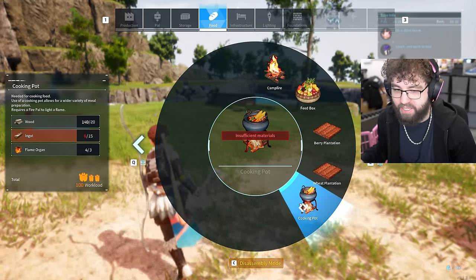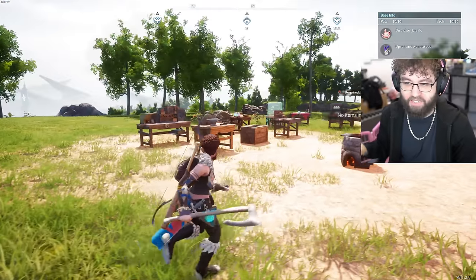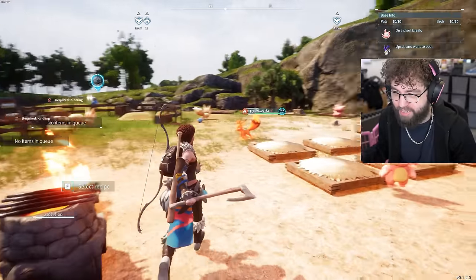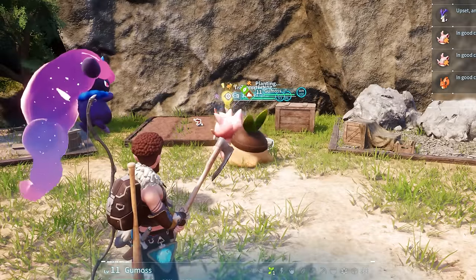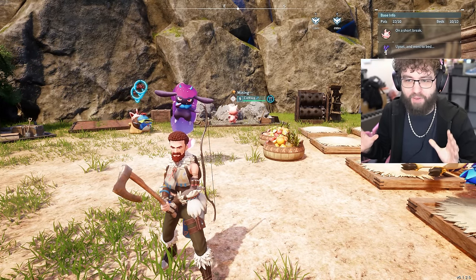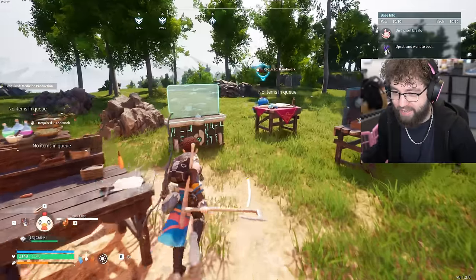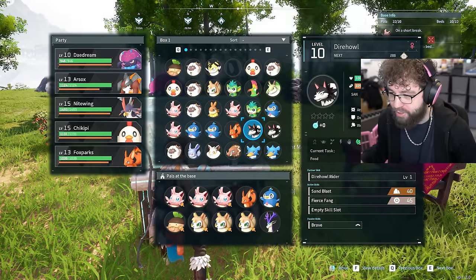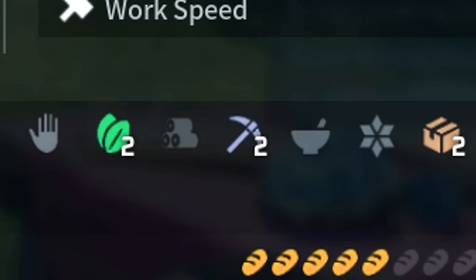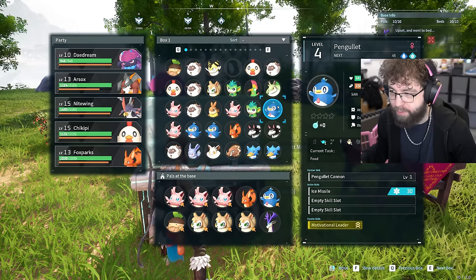We have to find somewhere to mine in order to get more ingots, because now this is the point in the game where everything starts requiring a lot of different ingots. The plan today is to find somewhere to mine and get guys that can also mine for us. Apparently people are setting up bases in ore fields with level two mining pals. I don't have any level two miners except this Tombat right here — Tombat has level two. I should get more of these guys.